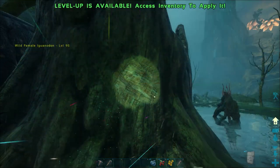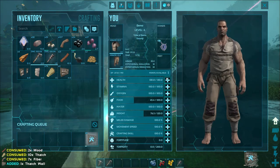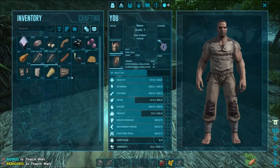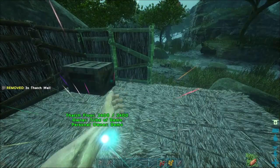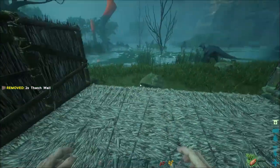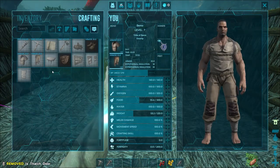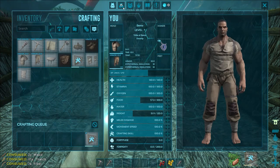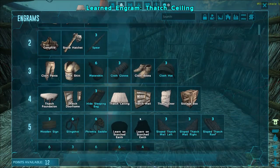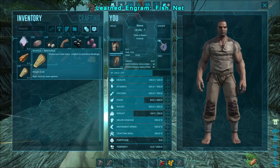We're going to be needing some more thatch — not a problem. Let's go ahead and put another point into health, because man, we were almost dying pretty easily there. Basic ARK survival — get yourself a shack made. We need to figure out how to get some hide from something that won't kill us, so we can build a bed. I'm going to need one more wall, a couple ceilings, and we're going to be set. Do I have ceilings unlocked? I don't. Do I have enough points? I do. Awesome. Oh, there's a fishnet! That's new — we'll go fishing anywhere? That'd be awesome.